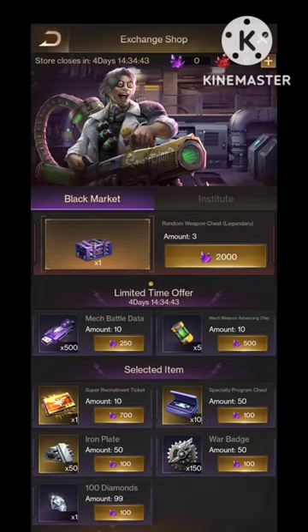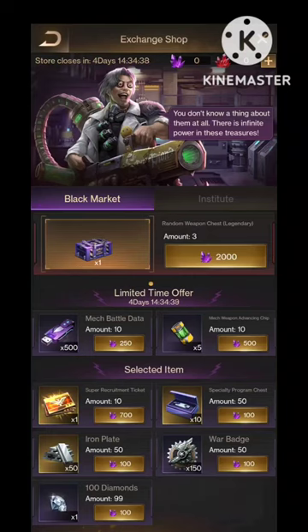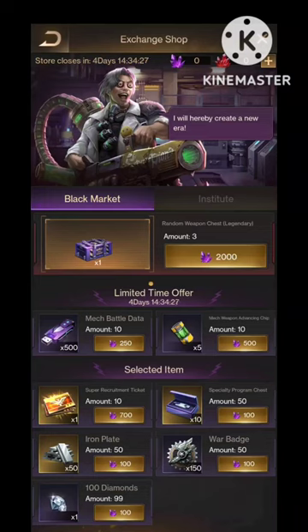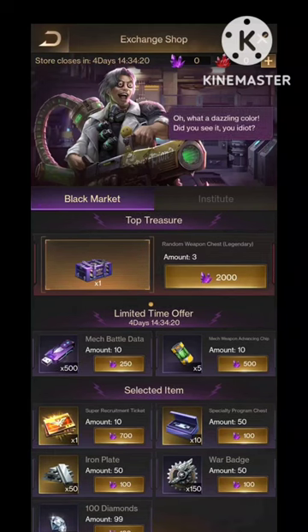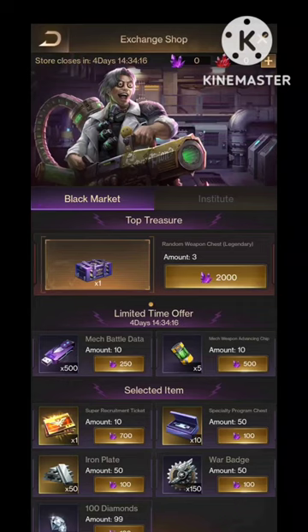It looks like they are giving awesome stuff like stones, Mac battle data, specialty boxes, war badge, weapon enhancement, and of course an epic weapon chest. So I think this is excellent popular quality.